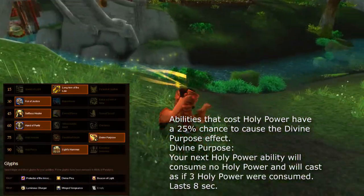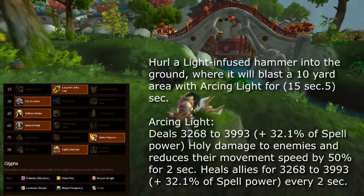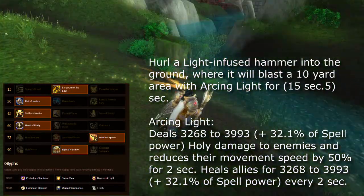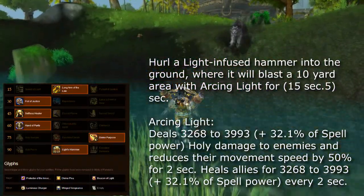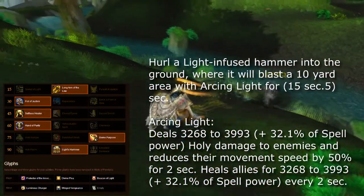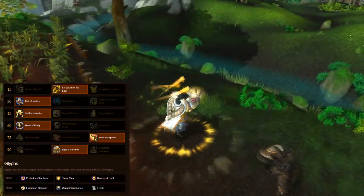For level 75, I pick Divine Purpose, but you can grab any of those three. Holy Avenger is great, Sanctified Wrath is pretty great, but Divine Purpose is the one I like the most. At level 90, I personally choose Light's Hammer over Holy Prism and Execution Sentence. Light's Hammer is a great AoE, and Holy Paladins do need solid AoE — you can just plant it on the ground and it will heal. And while we're talking about talents, we might as well cover glyphs.